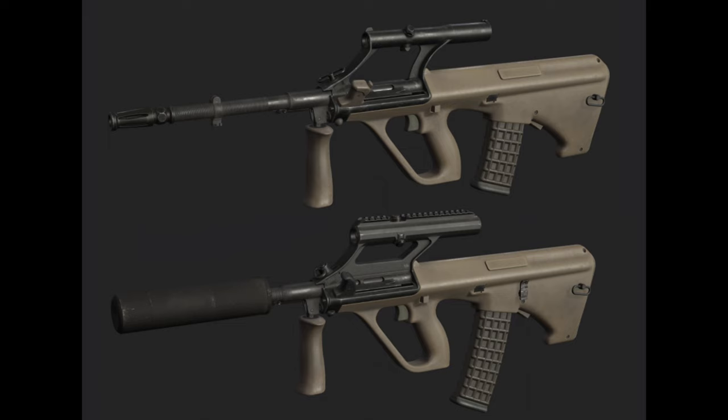To start off with, here's some basic info about the Steyr AUG. It was developed in the 1970s in Austria to replace the SA-58, and it's a rifle in bullpup configuration, meaning the action is located behind the trigger.